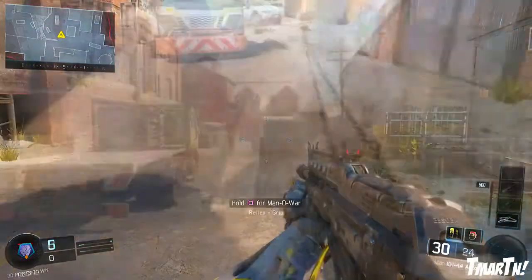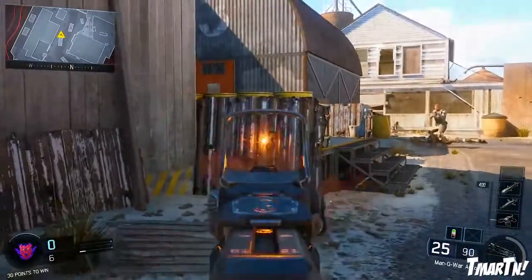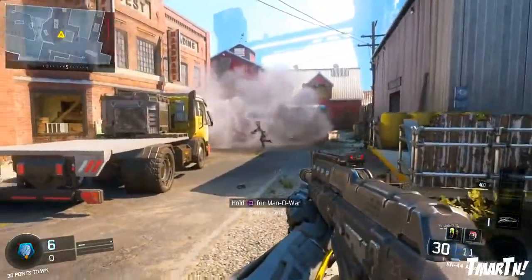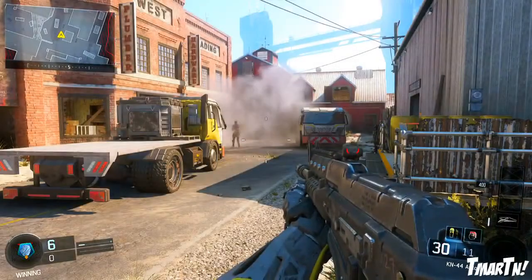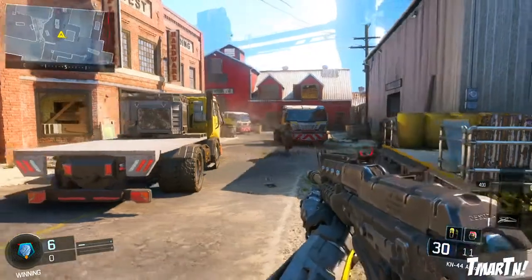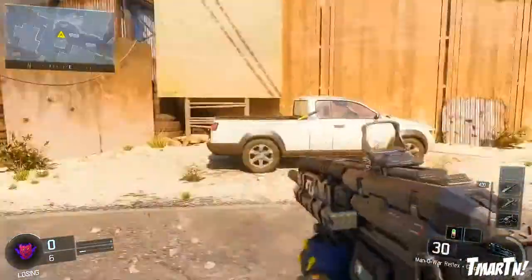On top of that, let's say you throw a smoke down on like an area or an objective, and you want to start firing out of that smoke — you are not going to show up as a red dot on the enemy team's mini-map, which again is a very big deal. It completely shrouds you there and keeps you hidden, which is obviously very good.